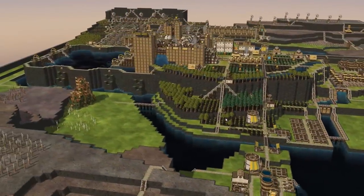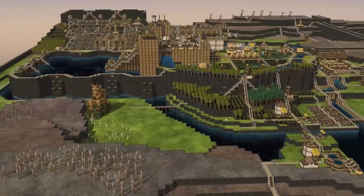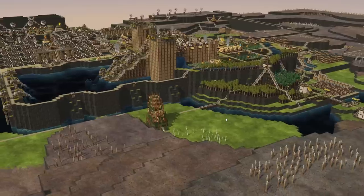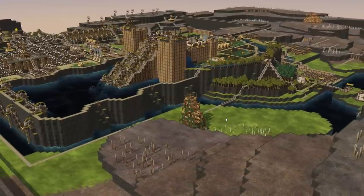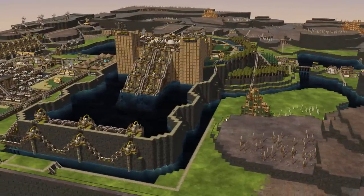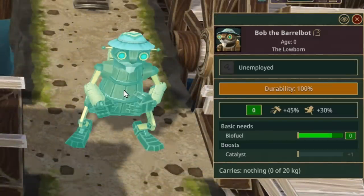It takes a special kind of man to lead your people out of bondage and oppression. The robots have found such a man — a fearless leader and surprisingly handy with a socket wrench. That man is Bob the Barrel Bot.